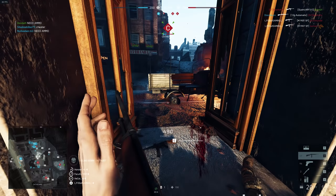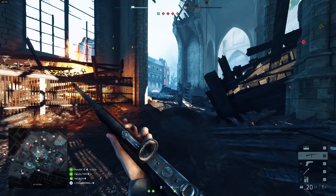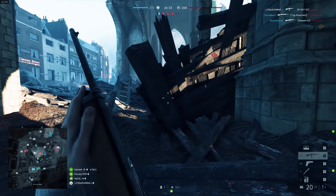The Winchester Model 1907 is a semi-automatic rifle that was used from 1906 to 1958. It is much like an M1 carbine but heavier. The M1907 can only be used by the assault class.